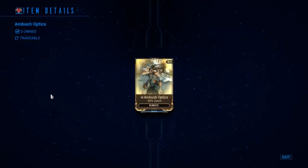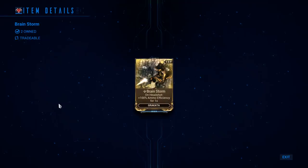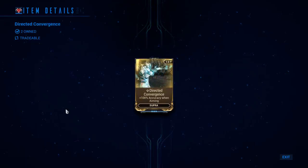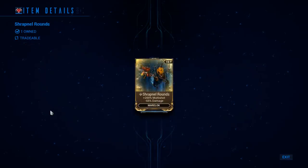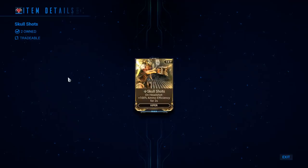Now for the weapon-specific PvP mods converted to PvE. Ambush Optics for the Rubico: minus 50% zoom. Brainstorm for the Grakata: on headshot, plus 100% ammo efficiency for 1 second. Directed Convergence for the Supra: plus 100% accuracy when aiming. Focused Acceleration for the Tetra: when aiming, plus 80% projectile speed. Shrapnel Rounds for the Mausolon: plus 200% multishot, minus 66% damage. Skull Shots for the Viper: on headshots, plus 100% ammo efficiency for 2 seconds. Double Tap for the Latron: on hit, 20% bonus damage on the next hit for 2 seconds.